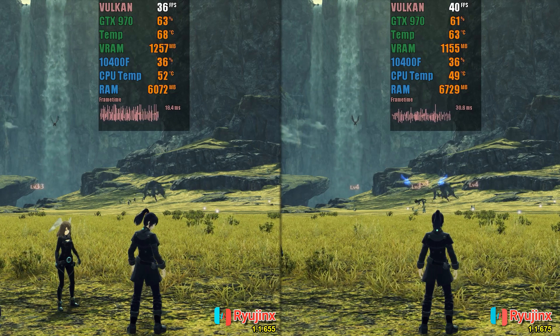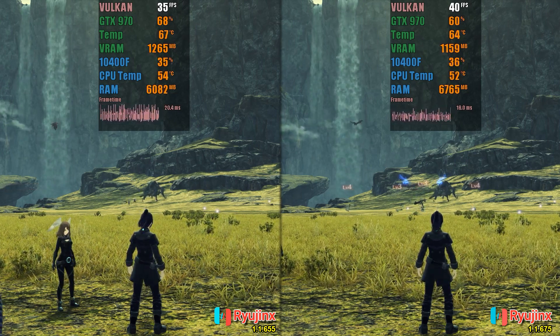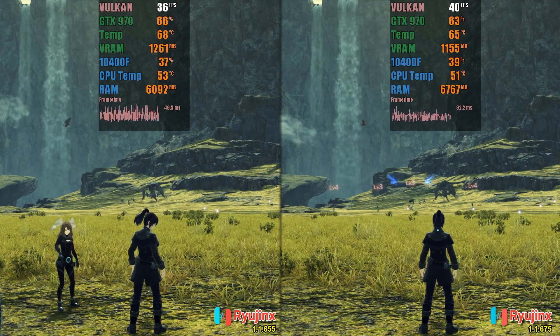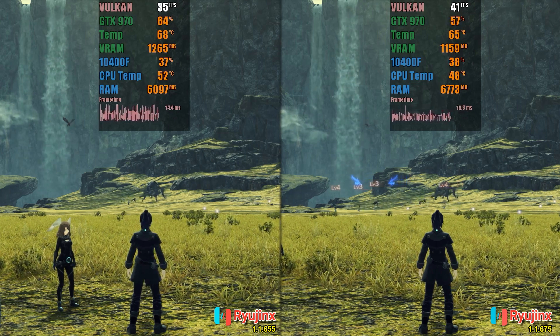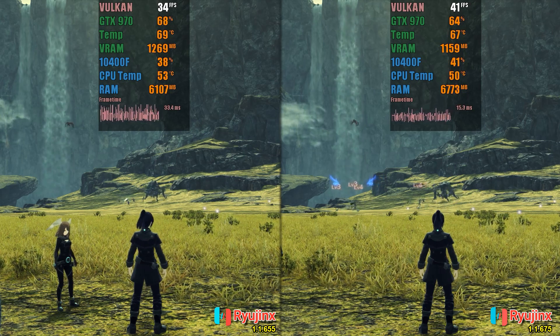Another game that has performance issues is Xenoblade Chronicles 3. Using the 60 frames per second mod, it is possible to see that the game has also gained performance, ranging from 3 to 5 frames per second. It may seem small, but it is also an improvement of almost 10%. Another thing that can be observed is that the latest version is using less GPU resources, even though it is delivering more performance.